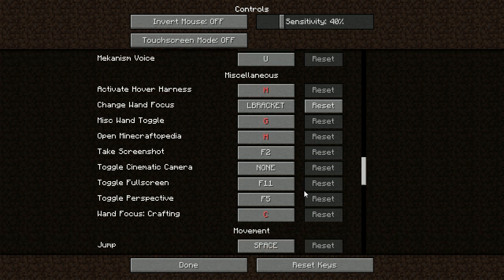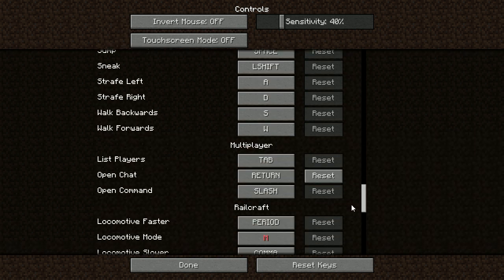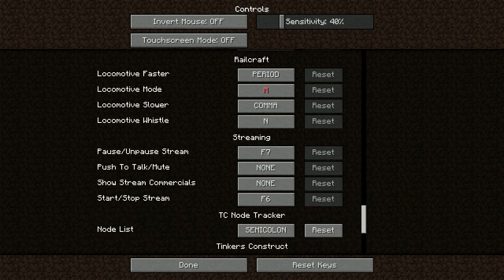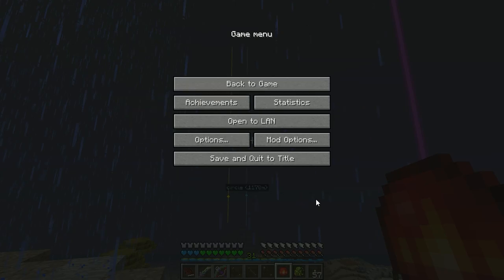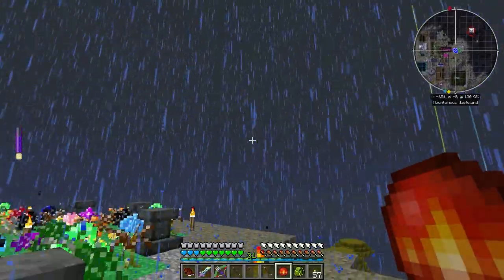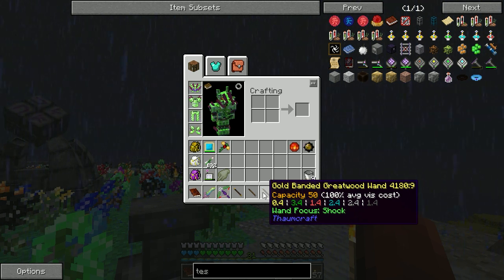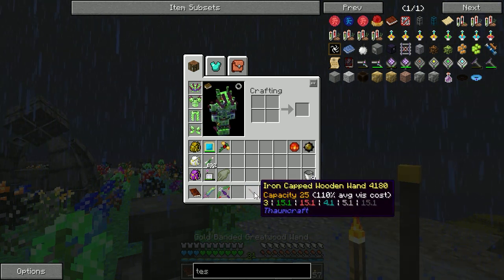Full screen perspective - so it's in miscellaneous. Misc one toggle is G but that actually has a conflict. I know when we did this we figured out exactly what it was, but now I can't remember what it was.